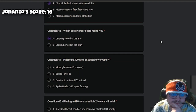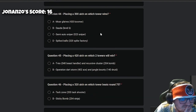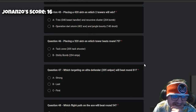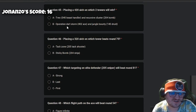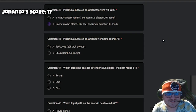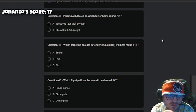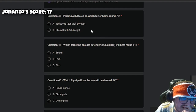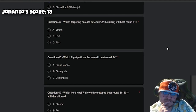Question 43: which ability order beats round 40? Leaping Sword at the end, for sure. Question 44: placing a 3-0-0 out on which tower wins? I'd say Soda because I love Soda. Question 45: putting a 4-2-0 out on which two towers will win? I'd say Operation Dart Storm only, because I know about all the nerfs on Beast Handler. Yeah — Operation Dart Storm. Question 46: placing a 3-2-0 out on which tower beats round 75? Definitely Tack Shooter — Tack Zone is just going to be way better.